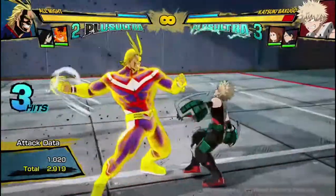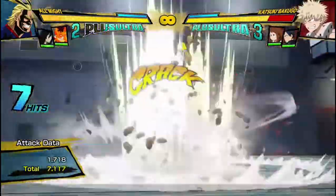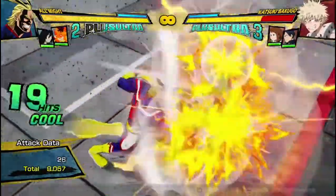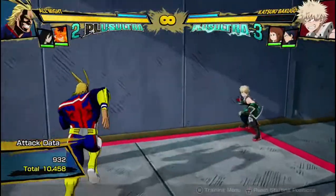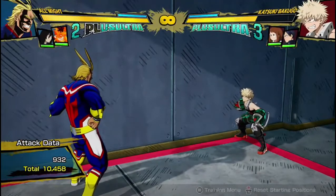So that's his bread and butter — I'll show it again. 3 hits into the armor move, dash cancel into the air grab, and then do his red attack. I was able to extend the punches a bit more — I didn't realize I didn't do that — and you can actually get 10,500 damage. Even better.